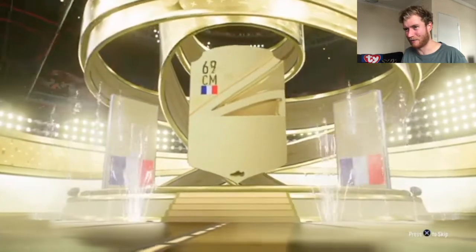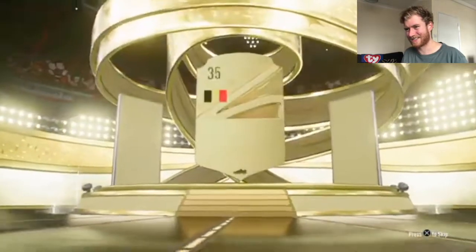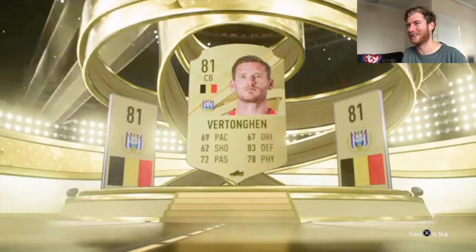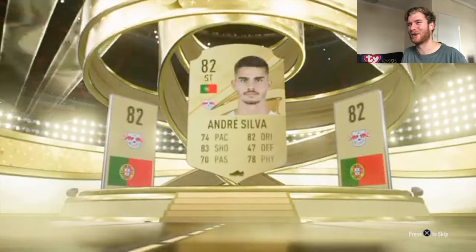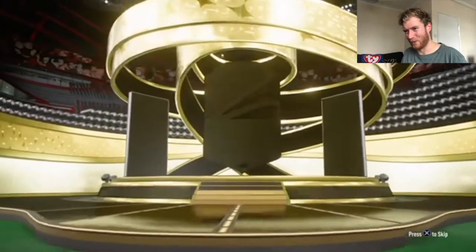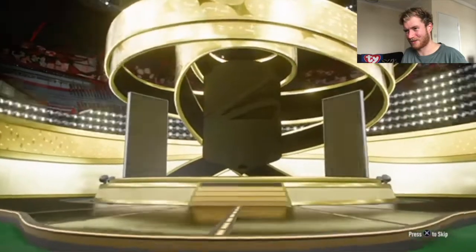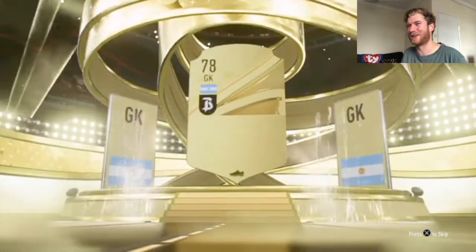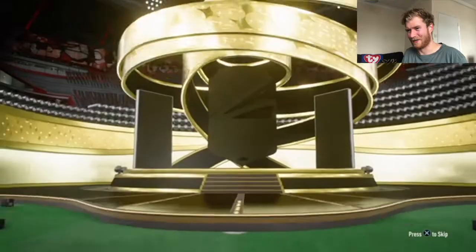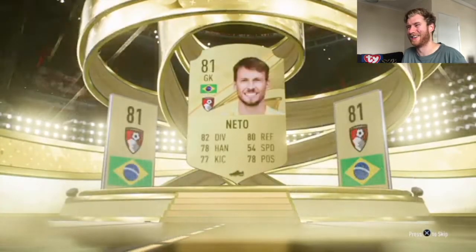Pack number five halfway there — French center mid, only an 81 Lee. Number six, Belgium again, center back, 81 Tonkin. It is not looking good. Portuguese striker, 82 again — not the best. Three more still, no walk-out. Algeria CDM 80 plus, number nine. Argentina goalkeeper — no, it's not good at all.